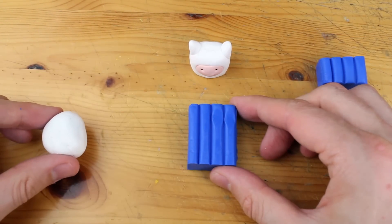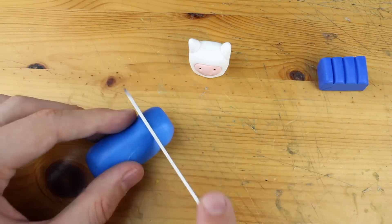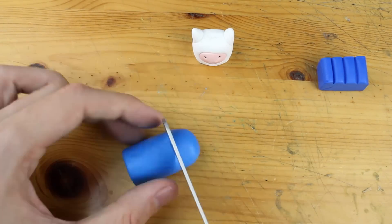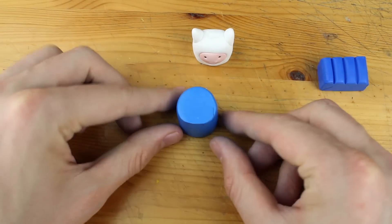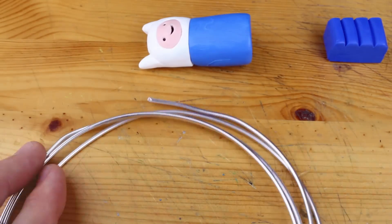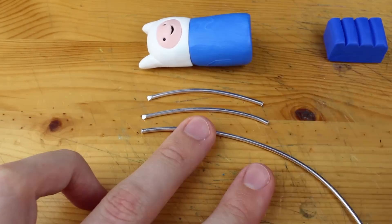And the last fun fact — I think that's enough for me to learn — is that Finn and Jake live in the post-apocalyptic land of Ooo, where they interact with Princess Bubblegum, the Ice King, Marceline the Vampire Queen, and others. Okay, some more characters.